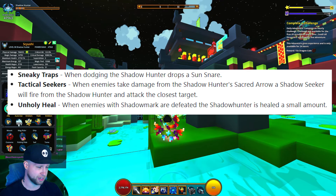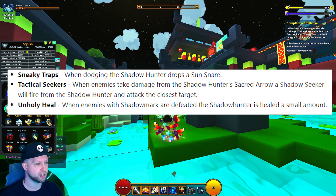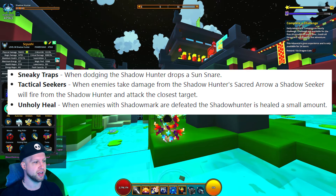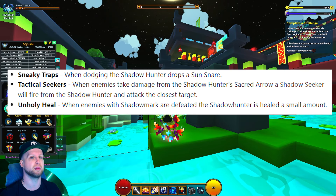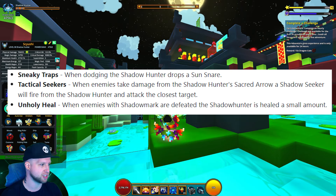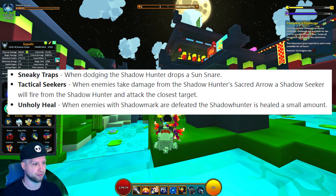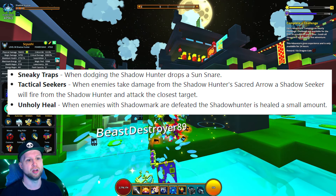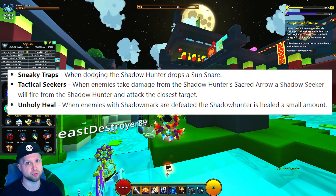Tactical Seeker — when enemies take damage from the Shadow Hunter's Sacred Arrow, a Shadow Seeker will fire from the Shadow Hunter and attack the closest target. This is your most ideal crystal ring effect for the Shadow Hunter. And just for completionist's sake, the last ability is Unholy Heal — when enemies with Shadow Mark are defeated, the Shadow Hunter is healed a small amount. But we're basically invincible at this point anyway with the skill tree, which we'll get into.